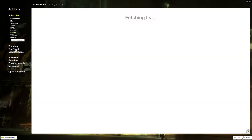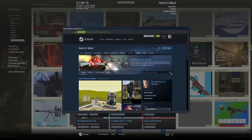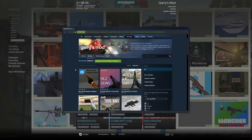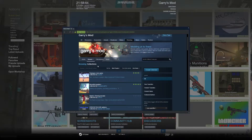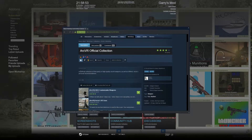Then you want to go to the Workshop and search for ArcVR's official collection. In there you actually have, in my opinion, the best guns you can get for the Half-Life experience — because you'll be able to reload all the guns manually instead of it being done automatically in-game. Make sure you're searching in the Collections tab. The one you want is by Arctic — ArcVR Official Collection — and you'll see it has four stars, so that generally means it's the right one.